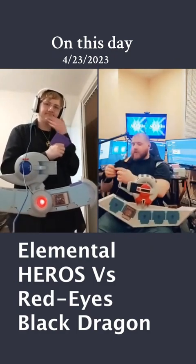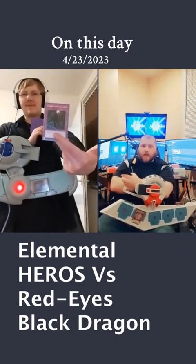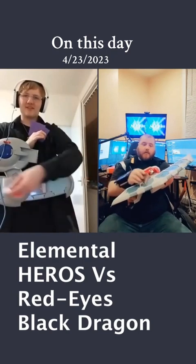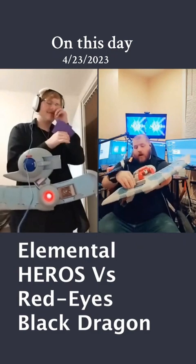My Hundred Dragon with its 1800 attack will attack. I activate Floodgate Trap Hole. You'd have to do that on the summon, not the attack. Yeah, that's what I was going for — on the summon. Well, I will end my turn.